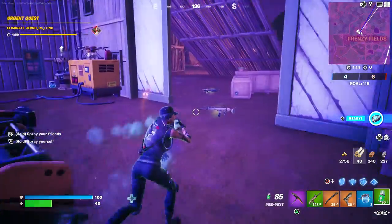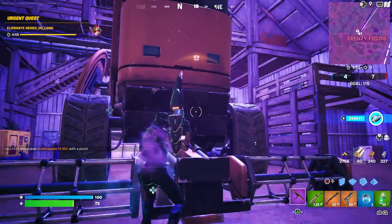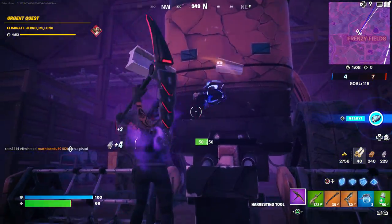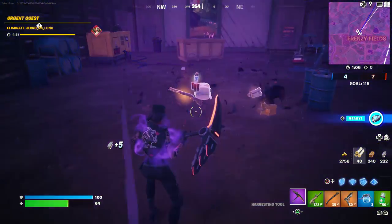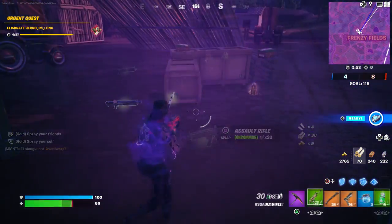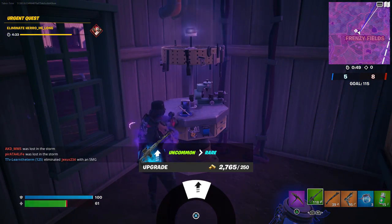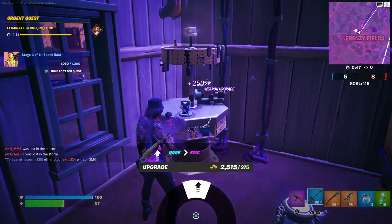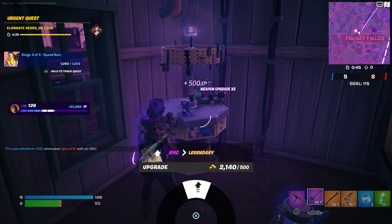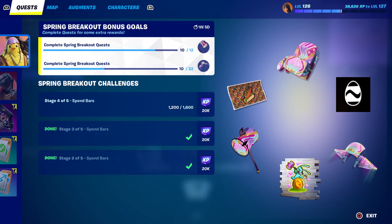I need another weapon — it's kind of dumb that you can't upgrade some of these. We get a gold shotgun. How about this cobra? I hate the cobra. There's a 250, there's another one.